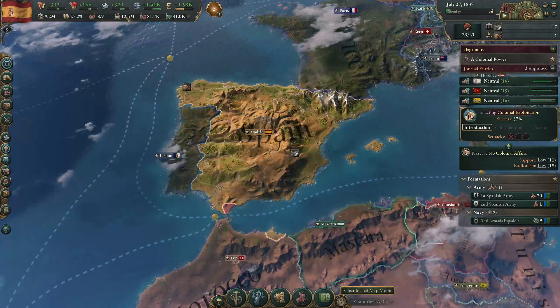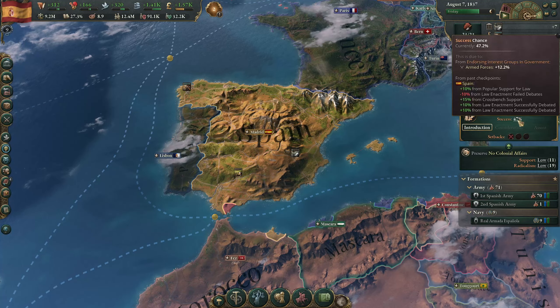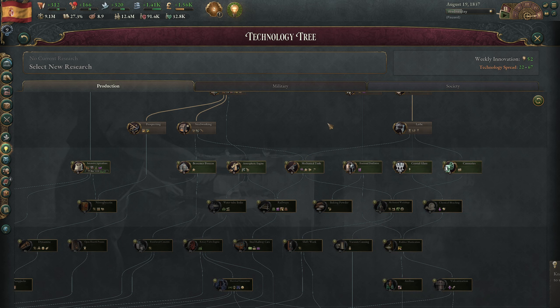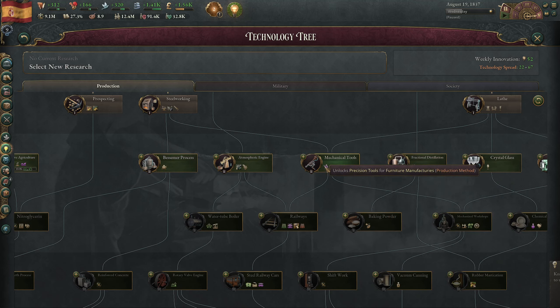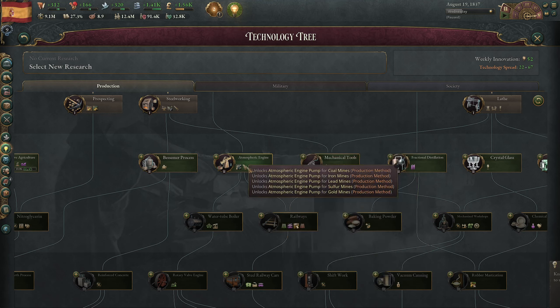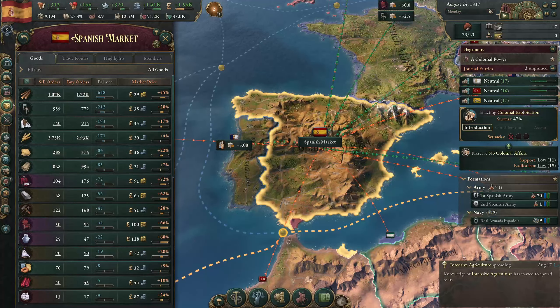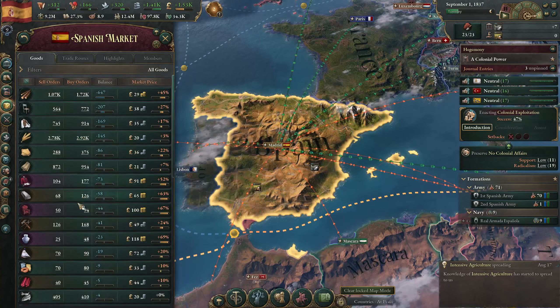France relations have been increasing. GDP has slowly started to grow. We're at 47 percent chance for colonial exploitation, and we unlocked the lathe technology. Looking at the tech tree, I could go for mechanical tools or atmospheric engines - atmospheric engines are just so good for coal mines and iron mines, so we'll go with the atmospheric engine. We're currently ninth in the world rankings.